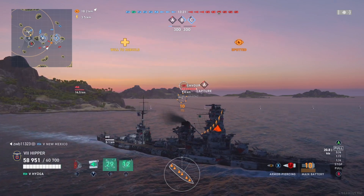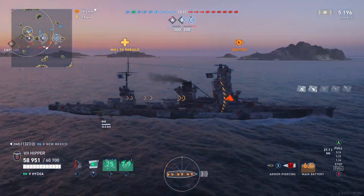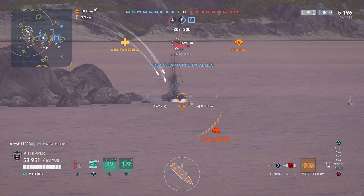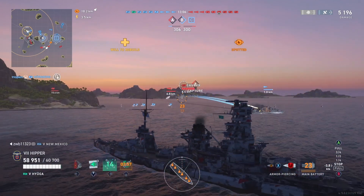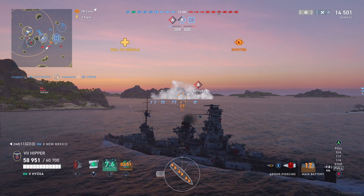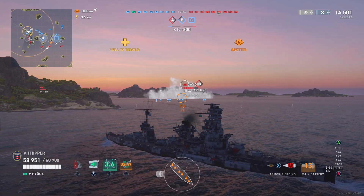Especially down at tier 5, where most of the time you meet players who probably aren't as familiar with the game. If someone shows broadside to you in this ship, that is pretty much a guaranteed trip back to port for them. So buy it if you want Krakens — it's the easiest ship to get Krakens in, if you ask me.